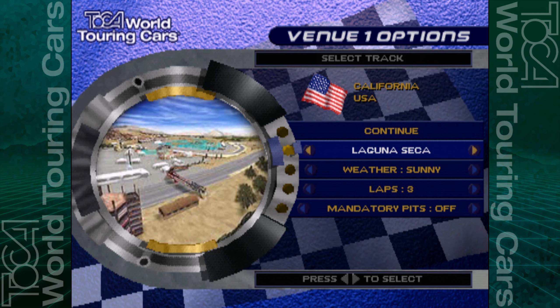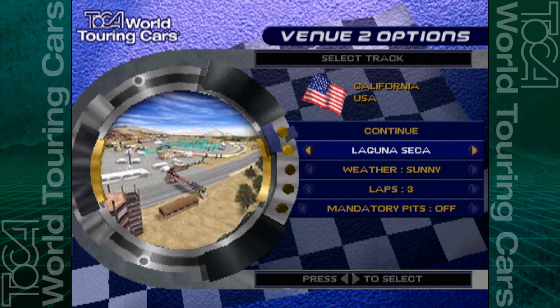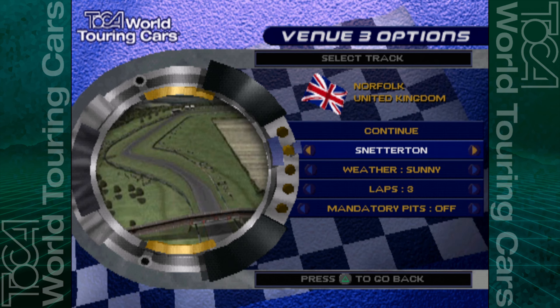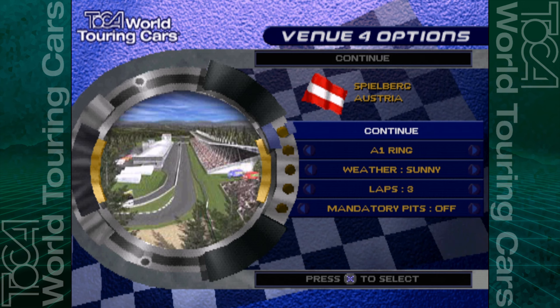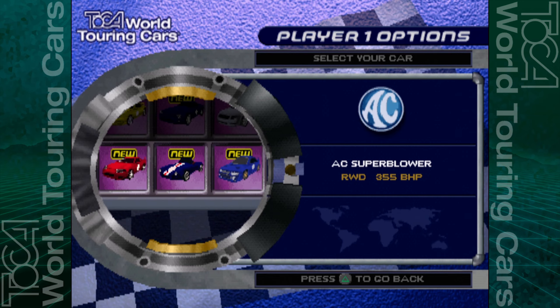We're going to start with Vancouver, that's absolutely fine, then we're going to go to Hockenheim Ring, then Snetterton, and we'll finish off at the A1 Ring. Right, select my car please.